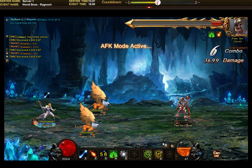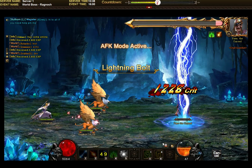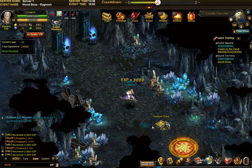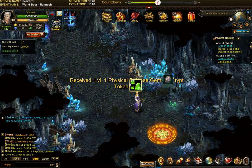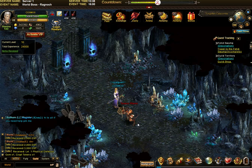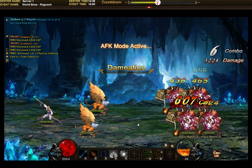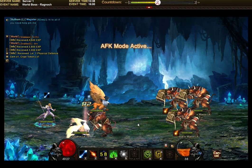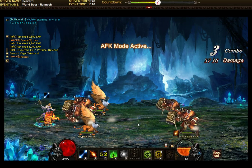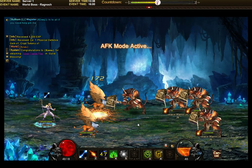So I always say three levels before your maximum, take it in manual control. Use a couple of levels to build up the rage so that when you get to your dangerous level, you can unload that rage. And hopefully that will give you an edge to pass it rather than starting from scratch.